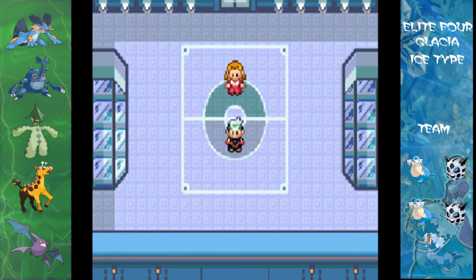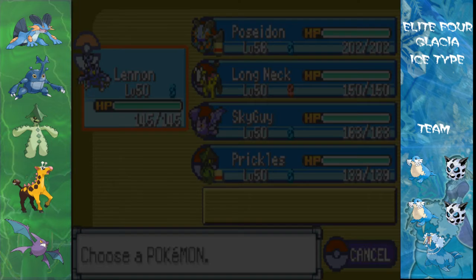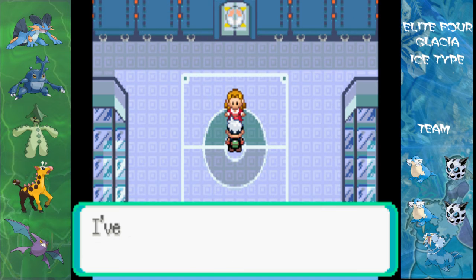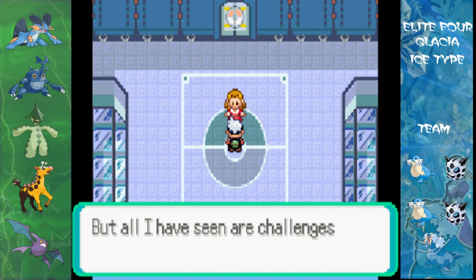Hey guys, Nuon2 here and welcome to episode 32 of Let's Talk Pickle Emerald. This episode was taken on Glacia — whatever her name is. And the strategy here for me is to sweep over Lennon. I'm not really sure how that works, but if it works nicely, it'll be cool.